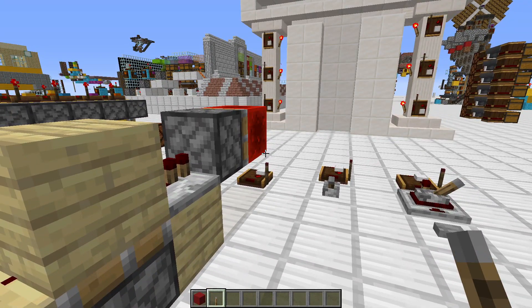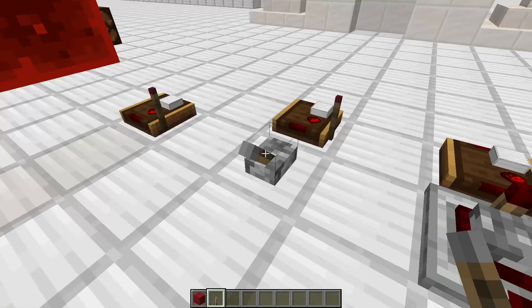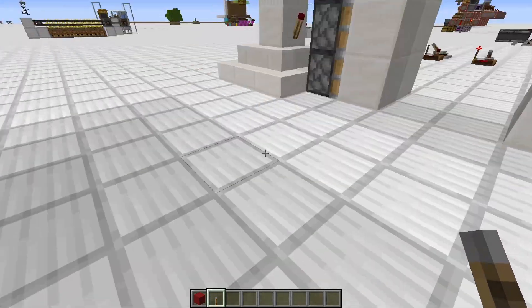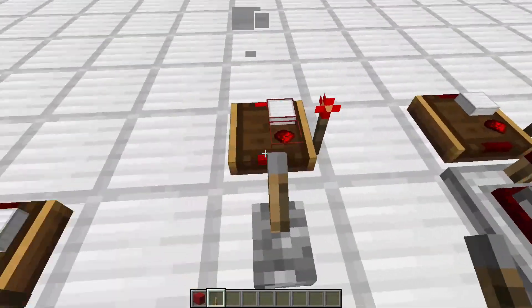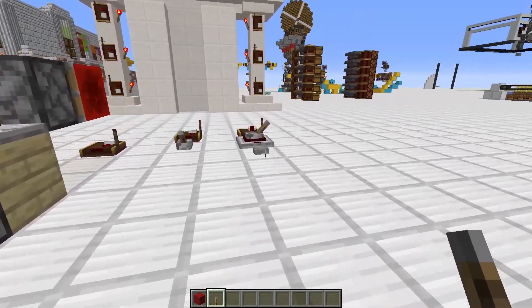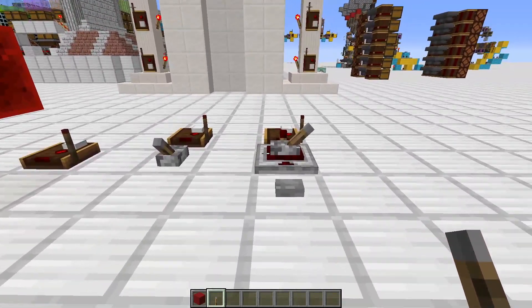T flip-flops are extremely important in any door that you're going to build because you don't really want to open the door with a lever. If you're using a lever and then you go inside and want to close it, there's no way to close the door from the inside unless that lever turns off. So having a T flip-flop is a very crucial thing to do if you want a door that you can actually use. And this is our T flip-flop — it's tiny, just adds one block to whatever you're building.